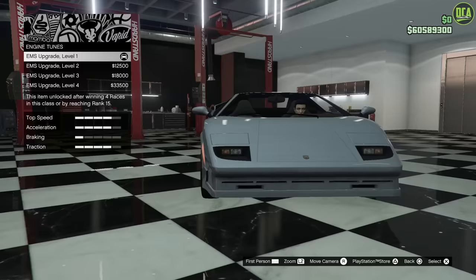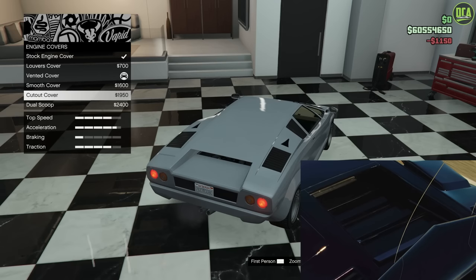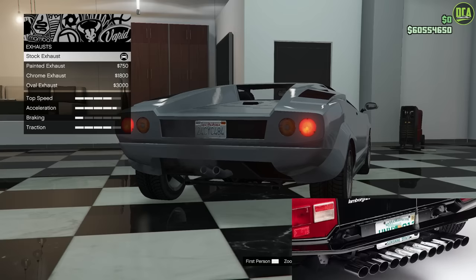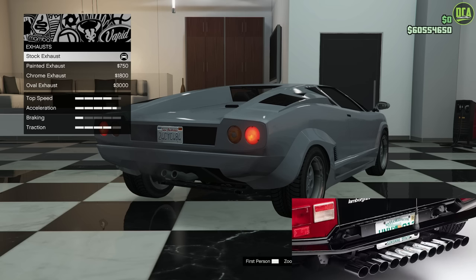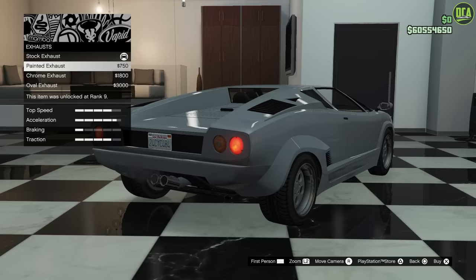Continuing to the engine — engine tunes, we'll max that out. For the engine cover, the closest is going to be the vented cover. The real one looks a bit different, but this will be the closest out of all the ones available. For the exhaust, the real Cannonball Run Countach had like 12 exhaust pipes — it was really wild. Obviously they wanted to make it as crazy-looking as possible. We don't have that in GTA — it would have been a nice reference. So the closest to go with is the chrome exhaust.